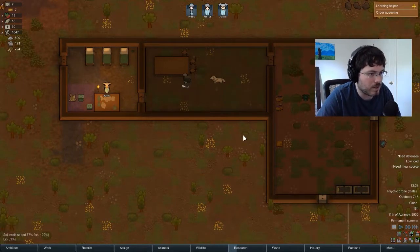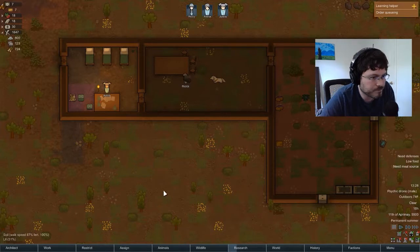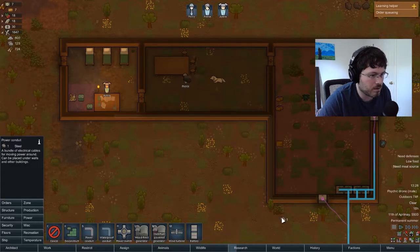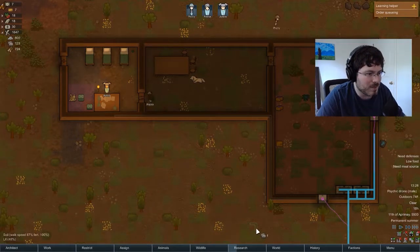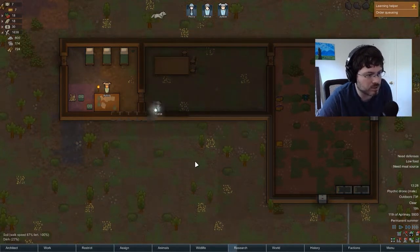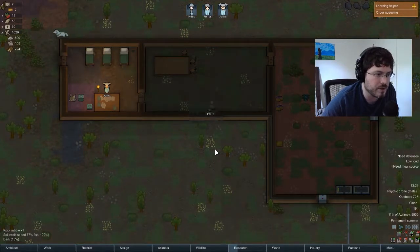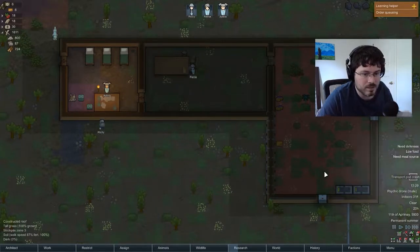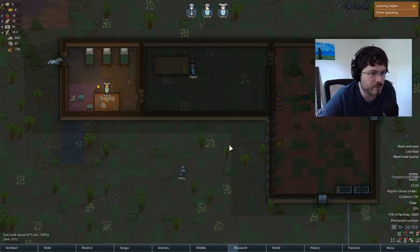What we need now are actual lamps — right now it's pitch black in this room. Let's get our power conduit and run it up here. If you notice, I'm keeping the power lines within the wall. I'll get to this a little bit later once we start talking more about room beauty, but colonists don't like exposed power lines within their house — that sounds pretty gross.